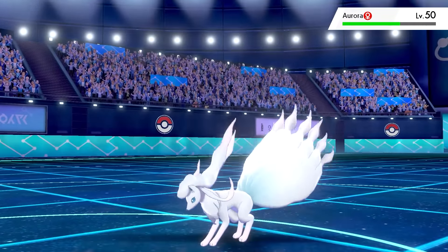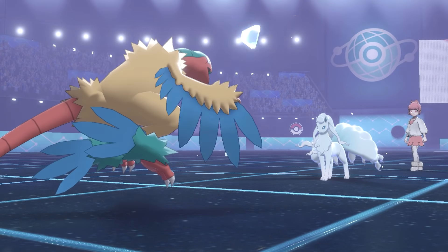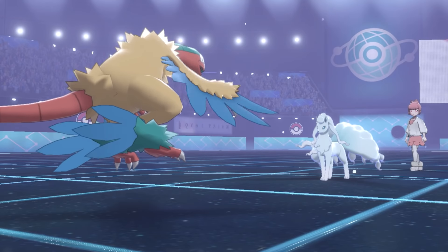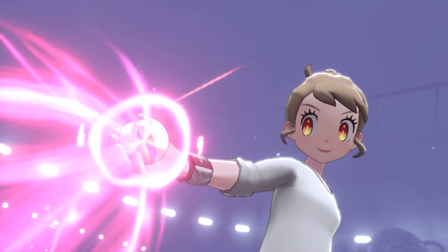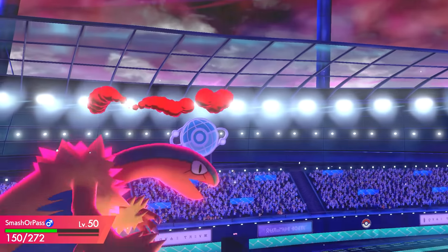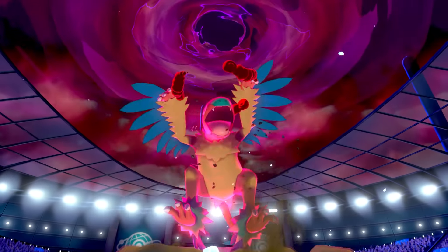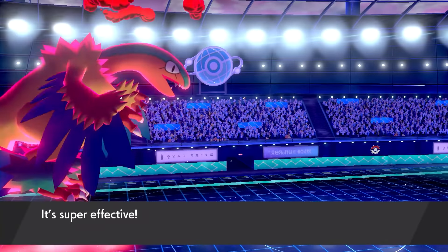Ninetales came back out, as expected. I was still locked into Dual Wingbeat, which should take it out if I don't get outsped. Instead of just taking it out normally, I decided to Dynamax to change the weather — putting sand up. I also noticed Archeops was in a Love Ball! The Max move dropped Stonejourner's Cousin on Ninetales — enough to take it out. I outsped it, which is always good.